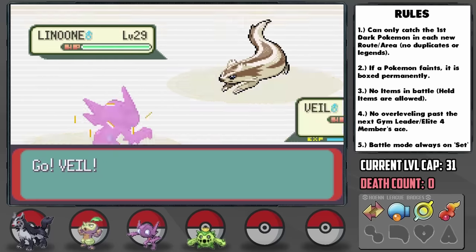Following this gym, we have our first evolution in a while as Cacnea evolves into Cacturne, which should be a great help. Before we advance, I go back to grab the Meteorite from Mount Chimney — you can actually return it to Professor Cosmo at his house in Fallarbor, where he'll give you the Return TM, which is 102 base power at max friendship, so it should come in handy eventually.